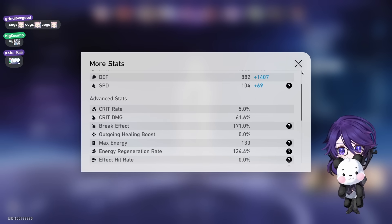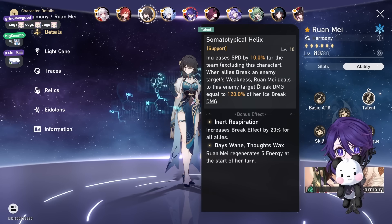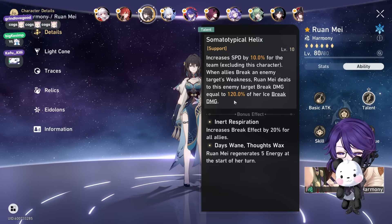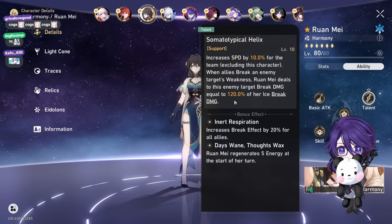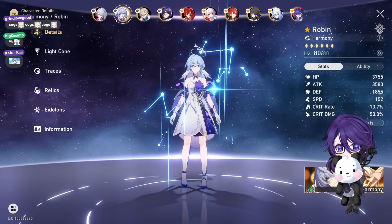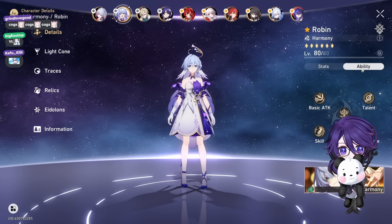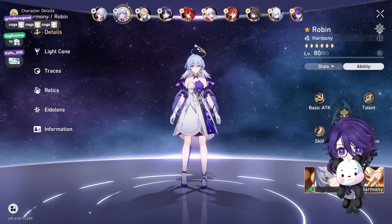Same with Runemay — a lot of people build super high 300 break effect on her even though she's an ice character. Her passive does damage to enemies with their shield broken equal to her ice break damage. However, the damage difference between 200 break effect Runemay and 300 break effect Runemay is like 11k to 14k — so minimal. That's why for Robin, the difference between 3600 attack and 4000 attack is like 1010 versus 1100 attack buff. The difference is so minimal you might as well get other stats on her.